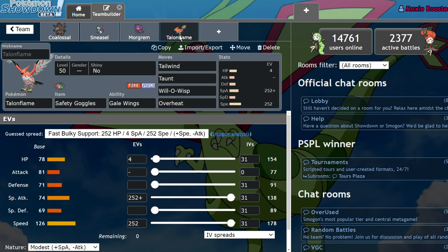We have a Talonflame speed-crept for his Alolan Ninetales with Tailwind, Taunt, Will-O-Wisp, Overheat, and Safety Goggles to make sure Gale Wing stays intact through Hail if he decides to bring it. The rest of the team is last week's Virizion and last week's Dragonzolt because I didn't have time to make new ones. But yeah, let's get into the battle — sorry for the last minute stuff, it'll be different next week.